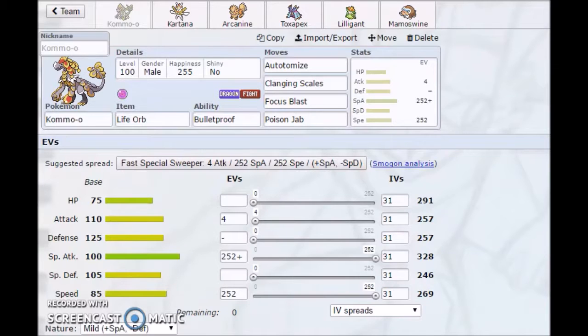The moveset is going to be Autotomize, Clanging Scales, Focus Blast, and Poison Jab, with a Mild nature, max Special Attack, max Speed with 4 in Attack, holding a Life Orb, and its ability is Bulletproof. The main purpose Kommo-o has on this team is to just break walls - actually, it's more like a sweeper set.